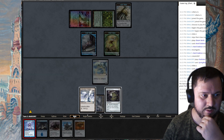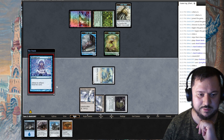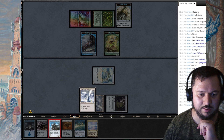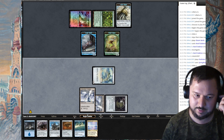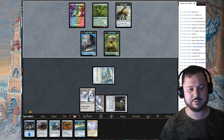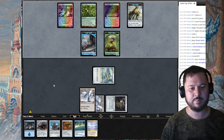I'm going to tap Frogmite for blue, casting Thoughtcast for two cards. I can play Sojourner's Companion next turn — right now it costs three. I'm just going to try and maximize the amount of artifacts I have. I do want to attach Cranial Plating to Thought Monitor — I think that's going to be my best line. I'm going to play Glimmervoid.